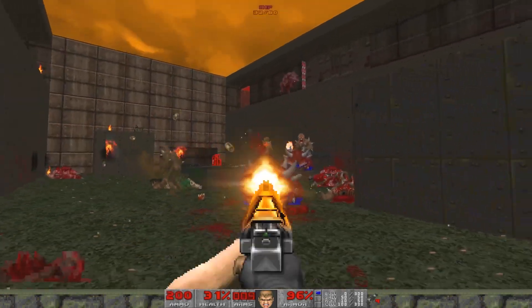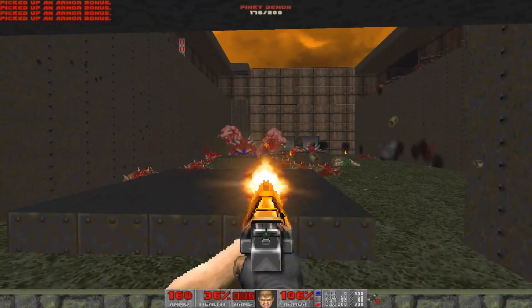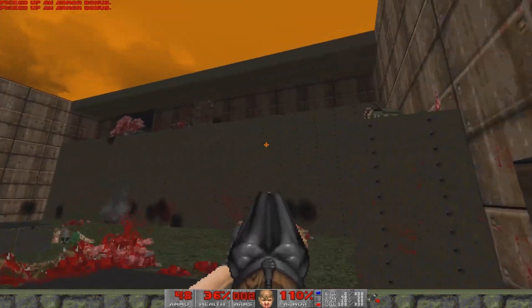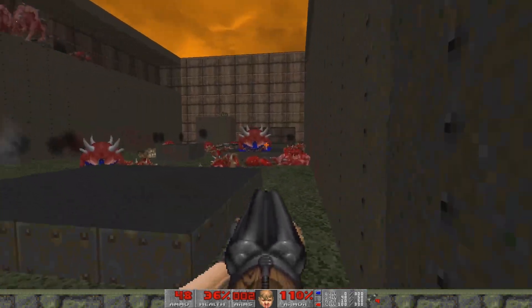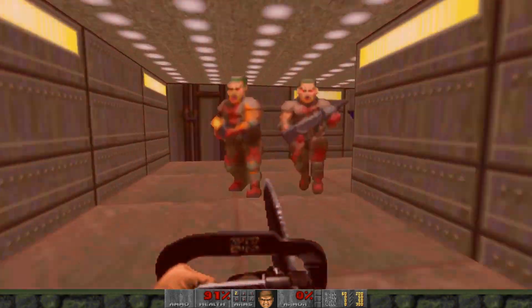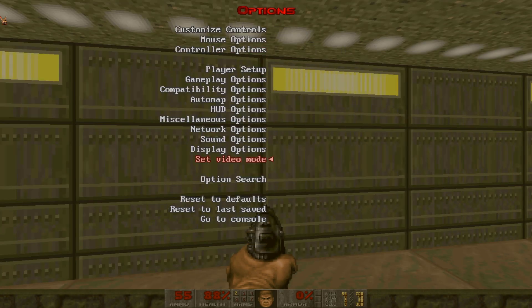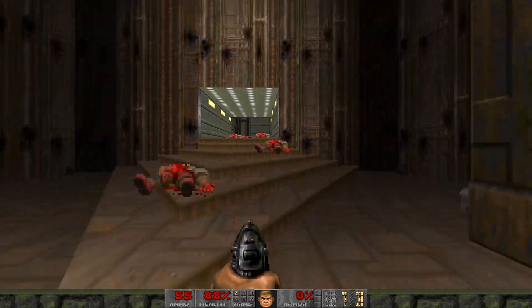The default GZDoom settings also enable mouse look, which is something I don't like at all. When I think of Doom, I think of not being able to look up and down. If I do play a gameplay-altering mod like Brutal Doom or Project Brutality, I use mouse look, but that's about it. The default graphics of GZDoom are very muddy and the lighting doesn't look as it should. This is because of the render settings, and if you switch it to True Color Software mode, the graphics and lighting will be fixed. The difference that this toggle makes is crucial and it should be on by default.